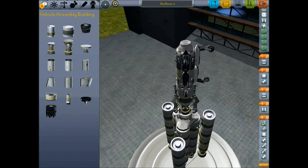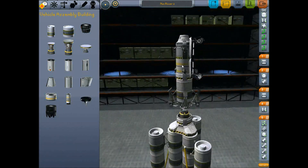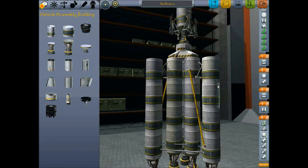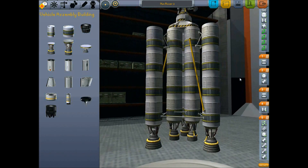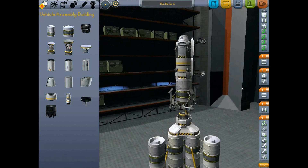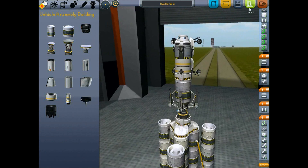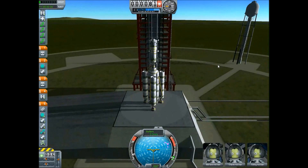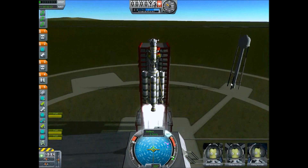Hello, this is a video of a stock rover I made and a ship that brings it to the moon. Right now I'm just showing the ship, and we're going to launch. It's all liquid fuel tanks, so there's no solid boosters, and they all fire at the same time for liftoff.